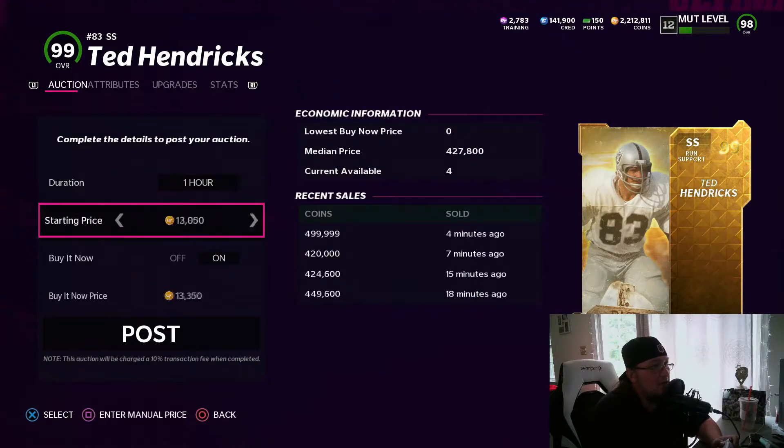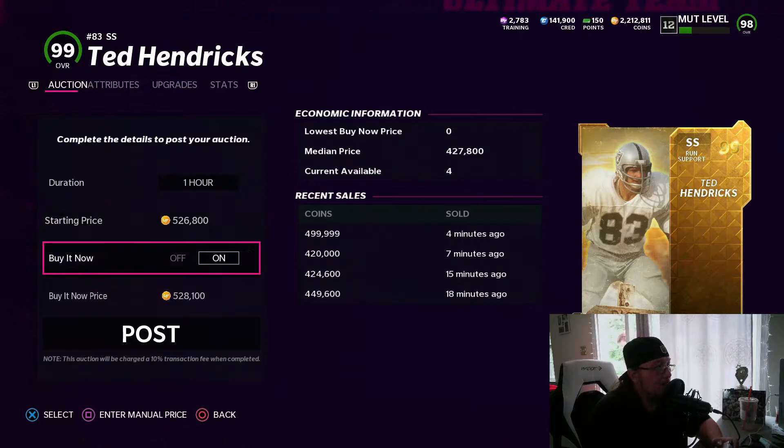He's selling around that price, so we're going to try ours for 500. You guys don't always have to sell at the lowest price you see — that is a big help.